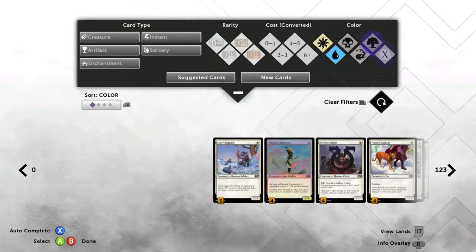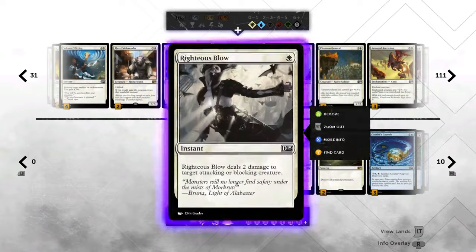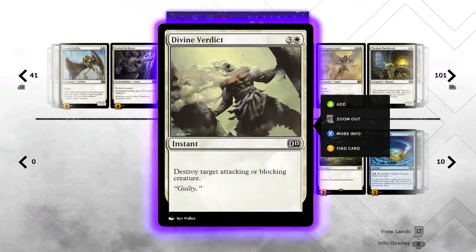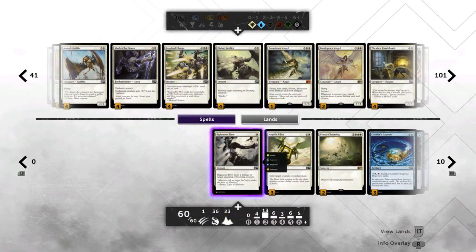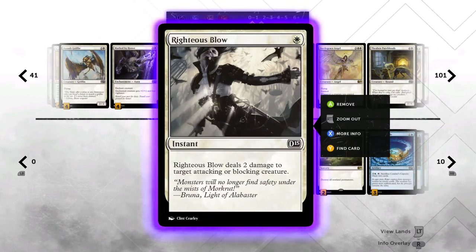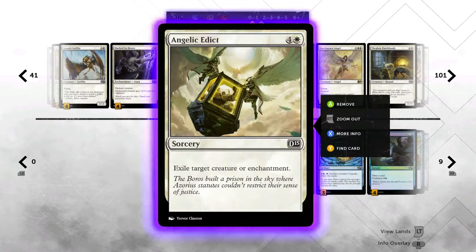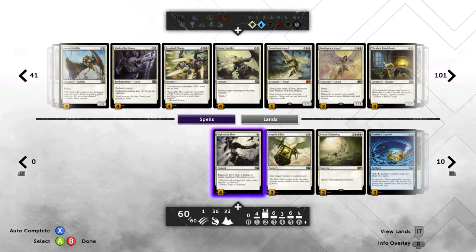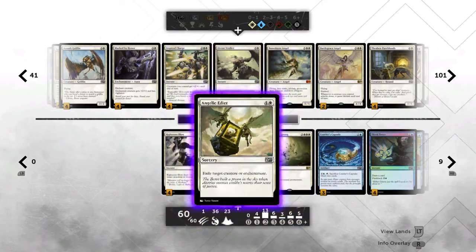We've got something a little controversial: a four-pack of Righteous Blows in lieu of the much more powerful Divine Verdicts. Divine Verdict is absolutely better in every aspect except cost, which is so important. The reason Righteous Blow is in this deck is because we need a shock effect — Righteous Blow ostensibly is that shock effect to get us out of the early game and into the mid and late, where this deck takes off with Planar Cleansings and Angelic Edicts.